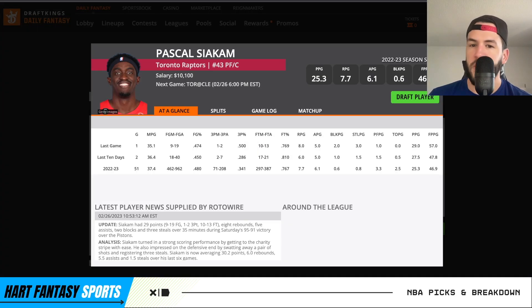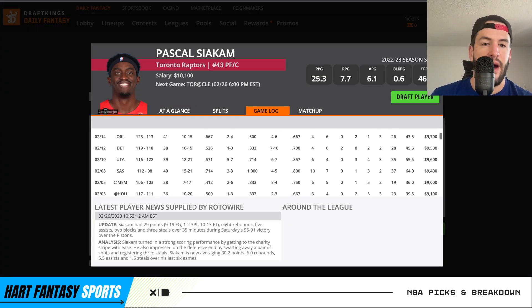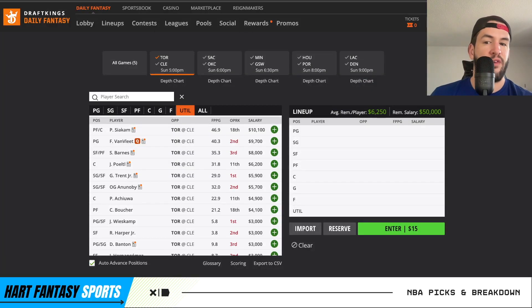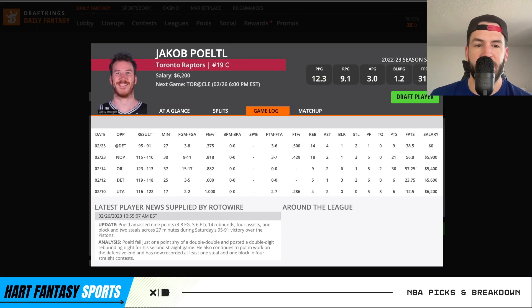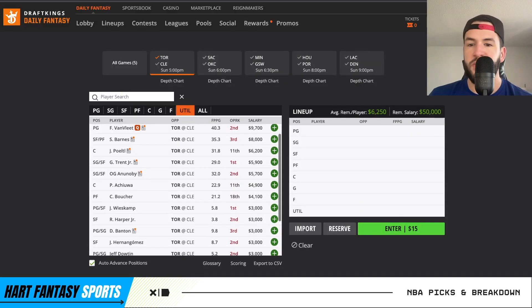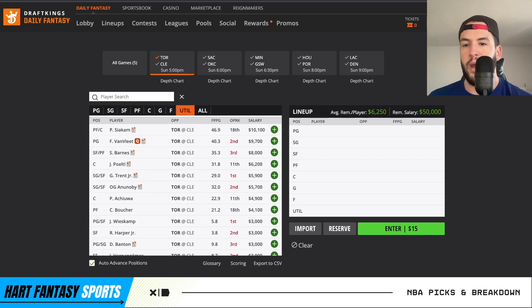Starting off, Pascal Siakam. I think he makes for a very solid contrarian spin-up play. He's been decent recently — a couple of big games, 64 and 57 most recently. Big news is Fred Van Fleet: if he's out, it just raises the floor of all the other starters. If he's back, no one really stands out to me besides maybe Portal. He's been playing very solid the past two games and started the past two games. If Fred Van Fleet's out, it just raises the interest in Pascal. There's a good amount of interest in Pascal as a contrarian GPP option.